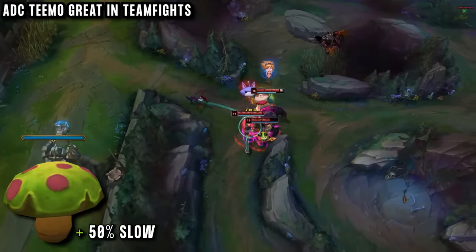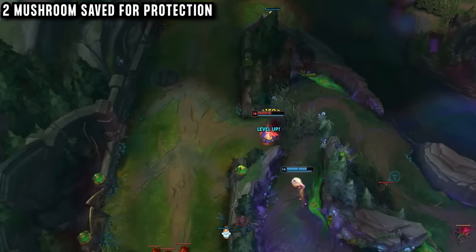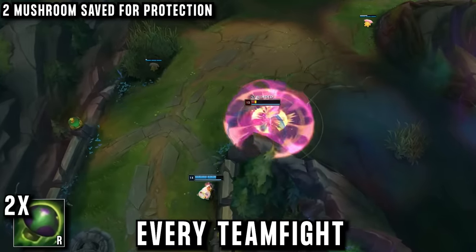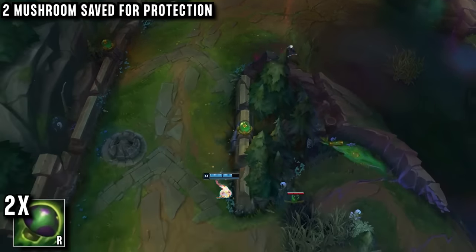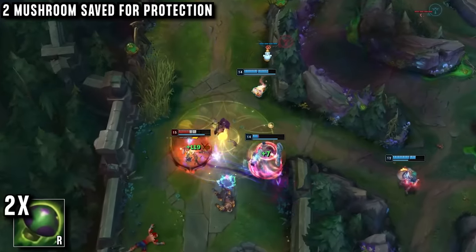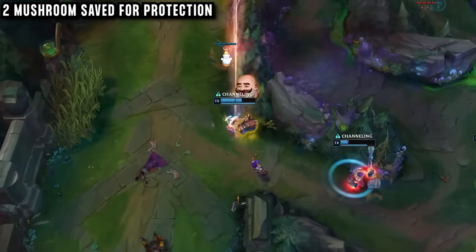Even the slow alone can set up multiple kills, or guarantee an objective is killed before the enemies can get there. So he saves 2 mushrooms for every team fight, as there's a high chance they're going to be really impactful. Using these as well as good, safe positioning, he stays back, spreading mushrooms as a protective barrier. Playing team fights front to back, he shreds the enemy frontline while avoiding the enemies' burst damage, just like any AD carry.